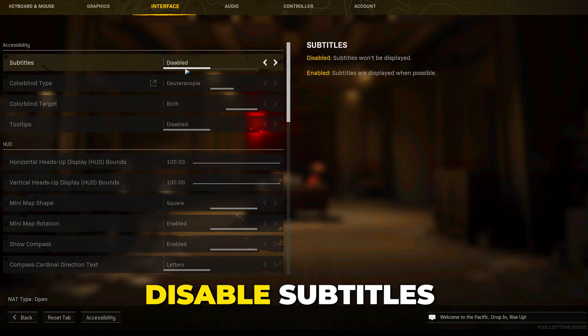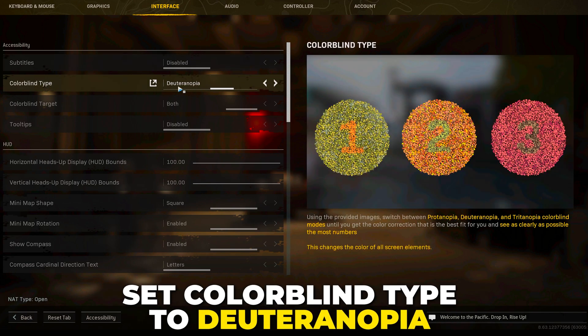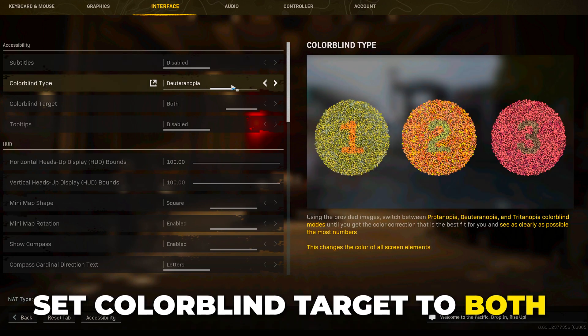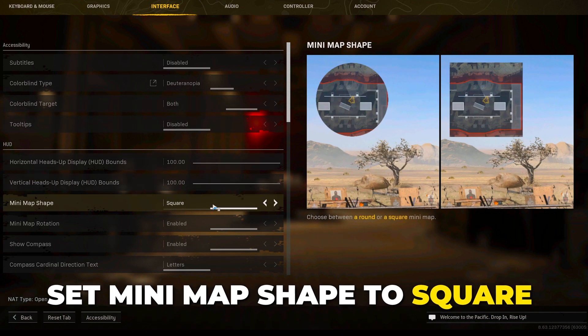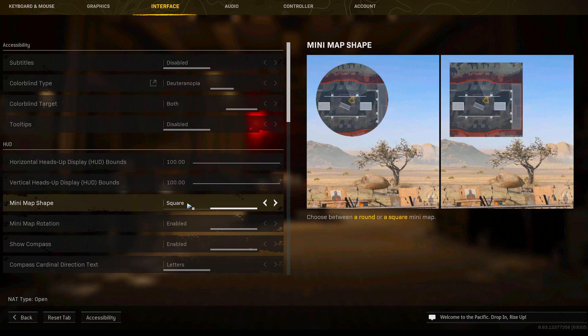Go to the interface options. Disable subtitles, set colorblind type to deuteranopia and the colorblind target to both, disable tooltips, and finally make sure the mini map shape is set to square. Next we will be covering general PC settings to boost FPS in Warzone.